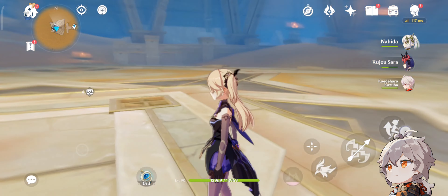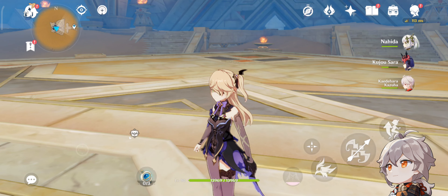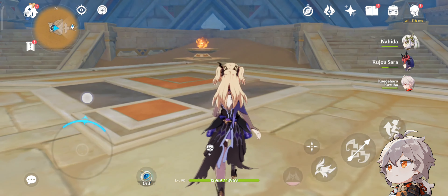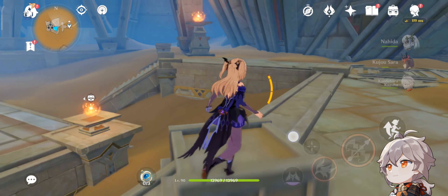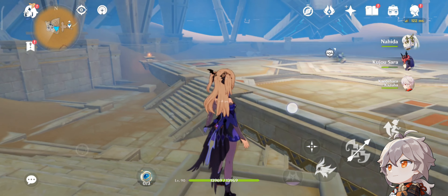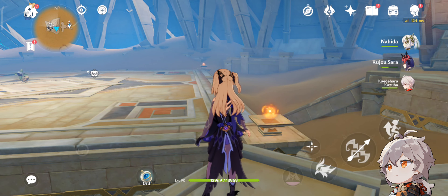If I can improve this rotation — which is honestly pretty clunky even for me — let me know. I'm just popping the skill, swapping, and doing my thing, since I want to isolate their damage and not have the whole team doing the damage. It's a bit clunky in my opinion. Now we're gonna try Yae Miko at the free-to-play build and see who wins.